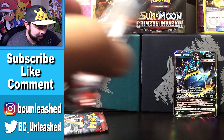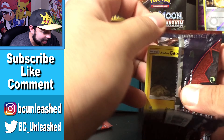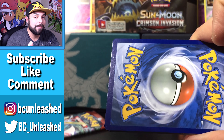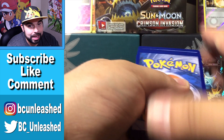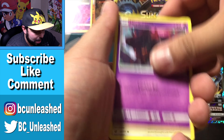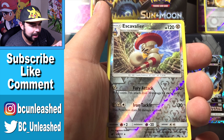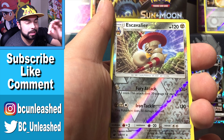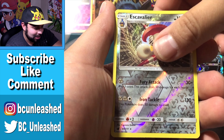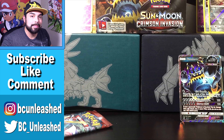We have two booster packs left for this video — we need something amazing. That Guzzlord GX is so sweet looking though. Can we get another one? Can we get that Gyarados? That card looks so sweet, I need it. A Diggersby, a Alolan Graveler, a Bewear — a Dubwool, a Swirlix. Here we have a reverse rare, and the final card is a Mamoswine! Two reverse rares this pack.